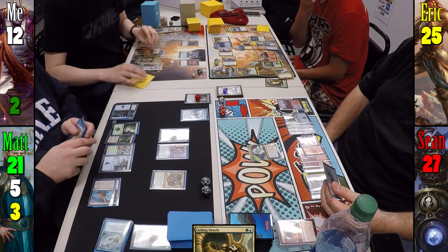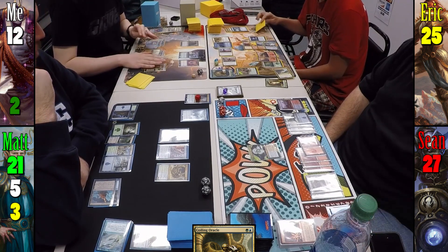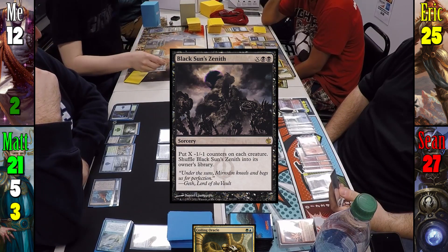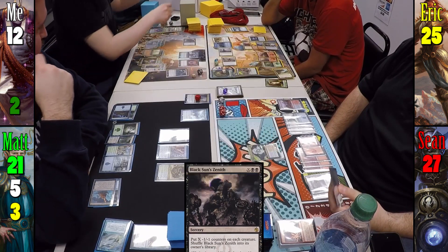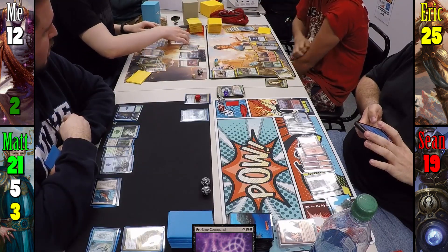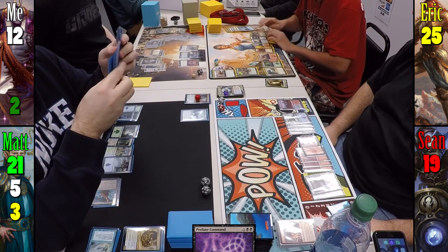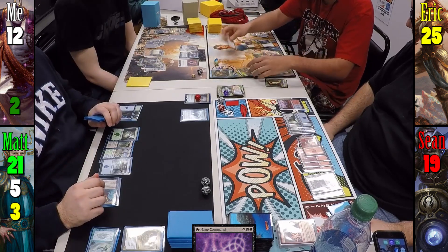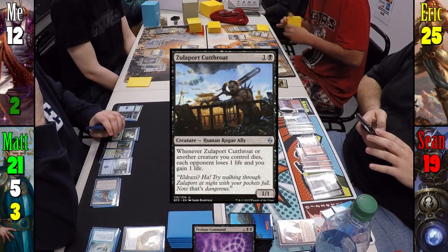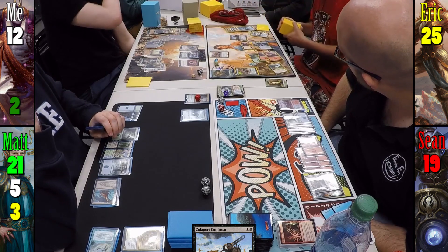I play a Swamp and activate Cabal Coffers for 9 black mana, then tap Magus of the Coffers for another 9, totaling 16 black mana. I wipe the board with Black Sun's Zenith giving all creatures -4/-4, then cast Profane Command choosing to deal 8 damage to Sean and bring back Myojin of Night's Reach, who unfortunately returns without a Divinity Counter. Eric recasts General Tazri, finds Zulport Cutthroat, casts it, and passes. This is a red flag for everyone at the table.